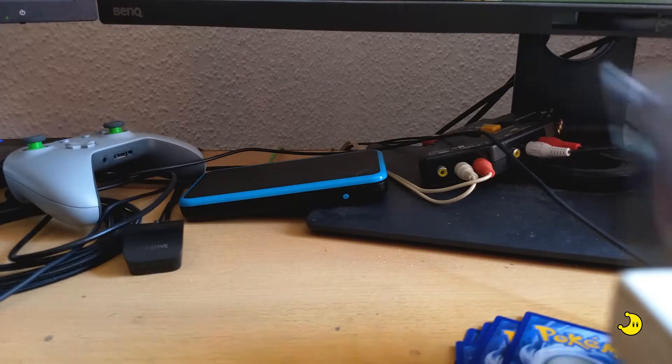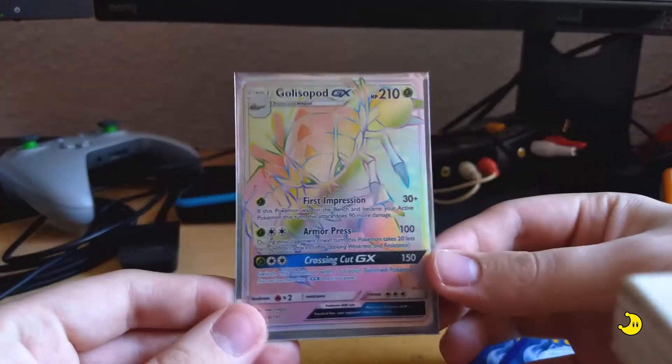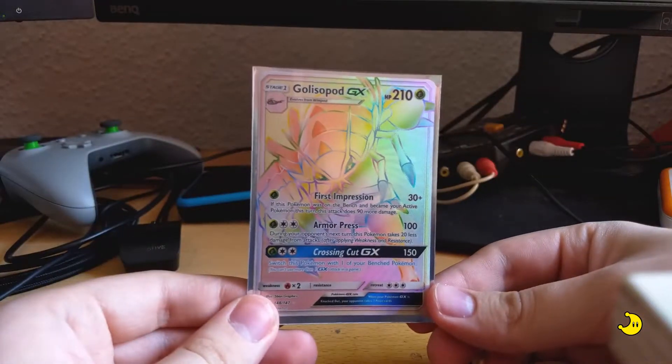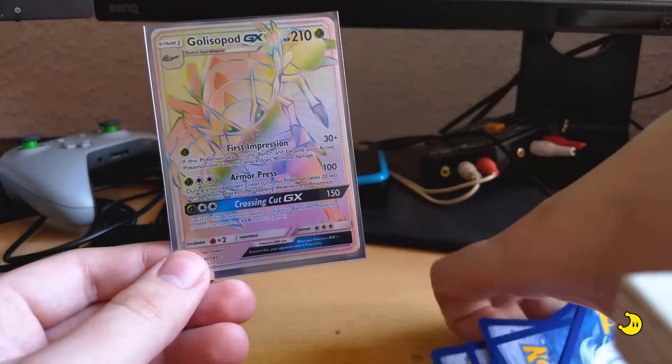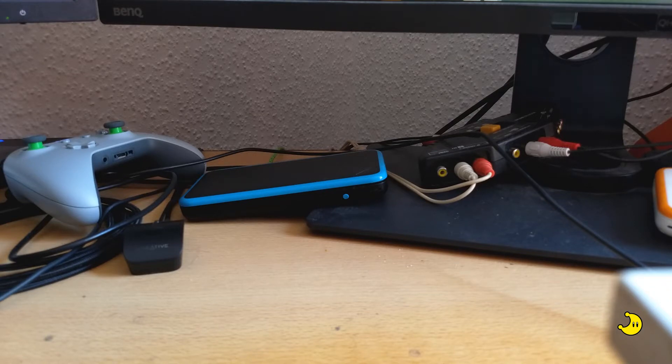Might as well use these sleeves here to protect that Golisopod from accidental scratches, because when your Elite Trainer Box comes with sleeves, you might as well. And that's pretty much it for this episode of TCG Monday. I hope you have enjoyed it. We'll see you next time with another Elite Trainer Box unboxing — which one, I don't quite know right now. We'll see you.